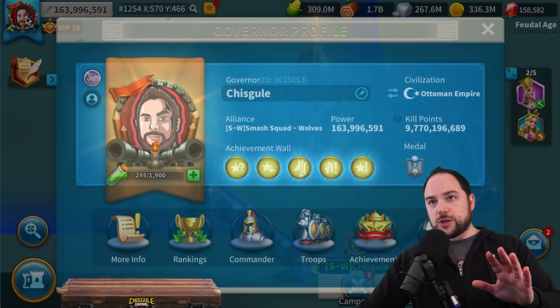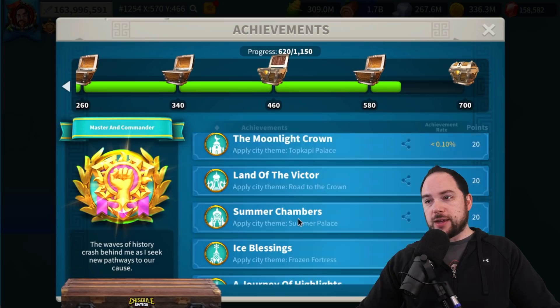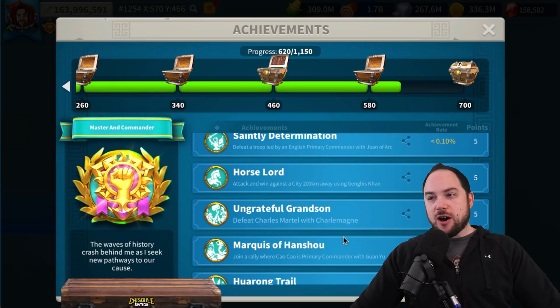On the topic of things I could find: there are new achievements. These achievements can be found in the master and commander section. If you scroll all the way down, there are a number of new achievements. Some of them are here for lore reasons — for example, defeating Cyrus the Great with Tamaris is no doubt here for lore reasons, as is defeating a troop where double C is primary with Guan Yu as secondary. Lore reasons, not actual combat effectiveness reasons, are why some of these accomplishments are here.